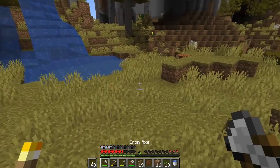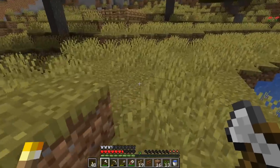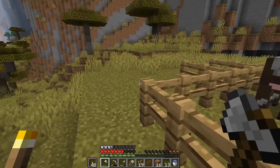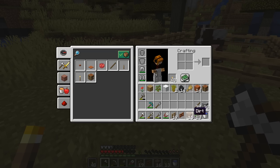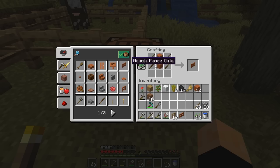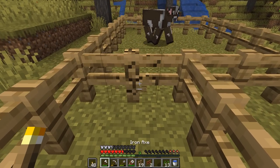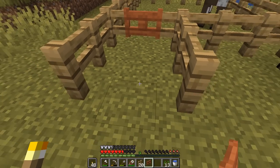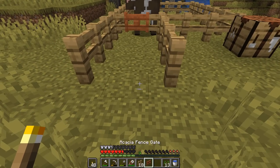Gotta eat something. Those poor sheep over there are like, this guy's hungry — we're in trouble. Cage is hungry. It's the beginning of the end. All right let's go ahead and put this down, make another gate, and then we will chop this out, put the gate down, and then put another one. Yeah let's put it out one more. There we go.